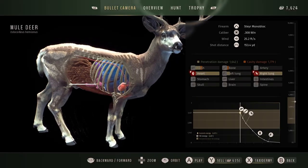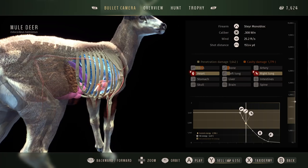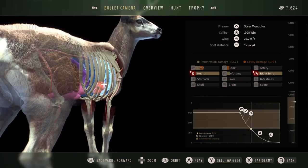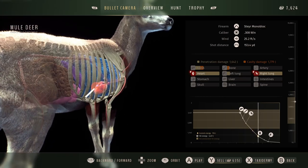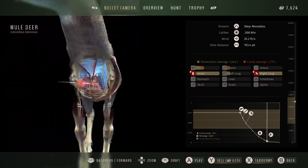All right, let's see how he did. Did we get a direct heart on him? I think we hit him in the heart. Oh yeah, direct heart shot on my first five-star — I will take that. That is amazing.